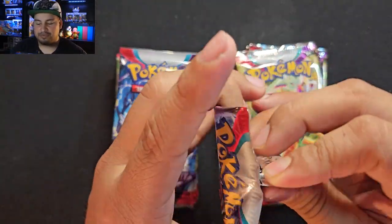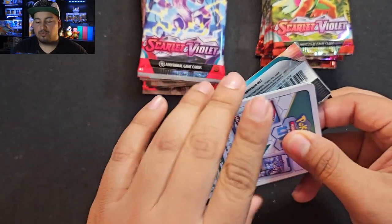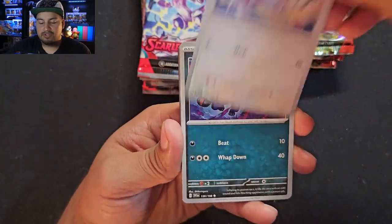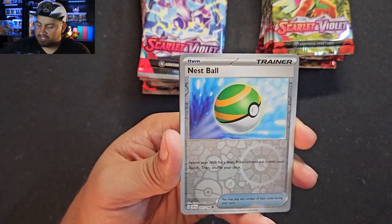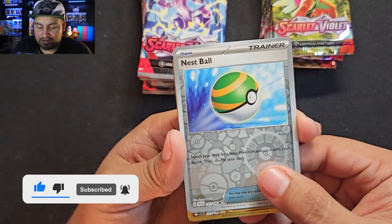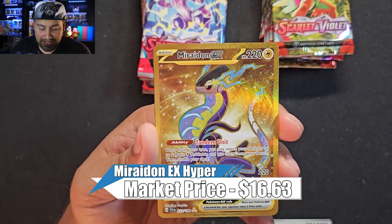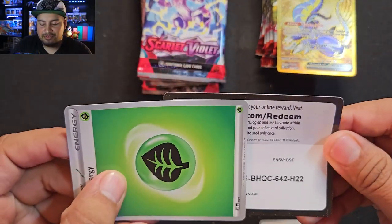And now for Scarlet — let's see if Scarlet has a hit in the first one. This one has white code cards, Violet has black code cards, and Scarlet has white. We got a Wattrel, I need that Wattrel for my Master Set, and a reverse. Staraptor, Electric Generator, Nest Ball — that's a nice reverse right there. And we got gold! I think it's a Trainer... Rare Candy? No, it's another Miraidon — it has the Pokemon rule. I pulled this already, and that looks beautifully centered.